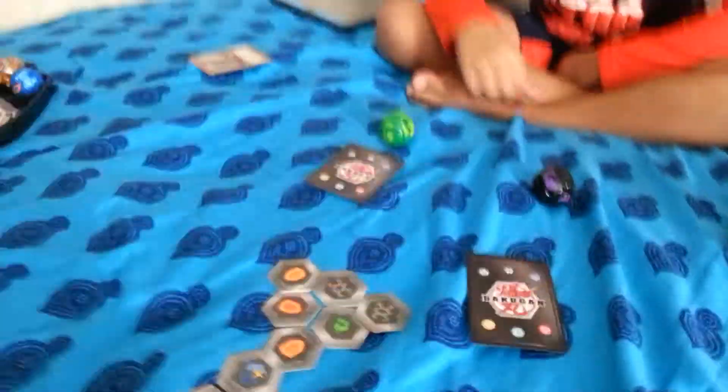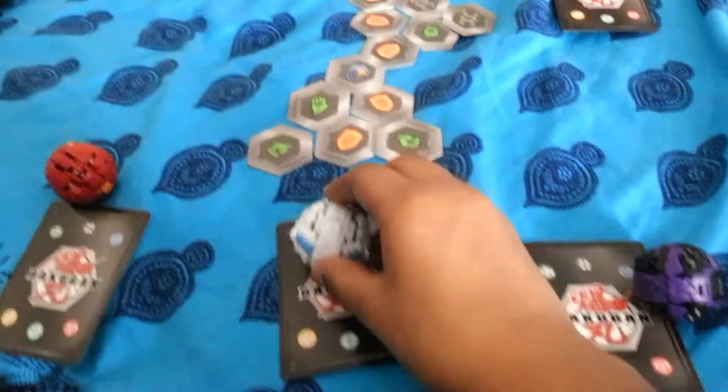Okay, now let's brawl. I'm gonna send out Lupithian first — and what are you sending, Rohan? He's gonna send out Mantoid first. Okay, let's go. 3, 2, 1, Bakugan brawl! I guess we have to re-roll for that.